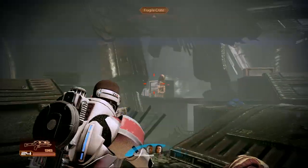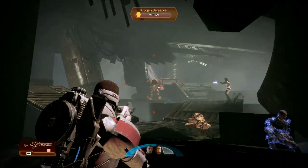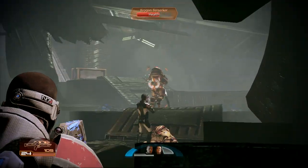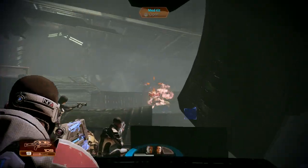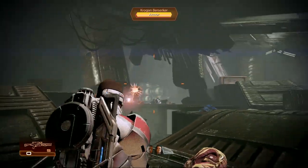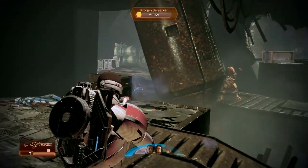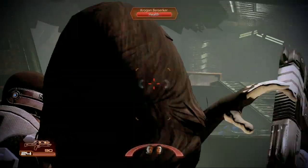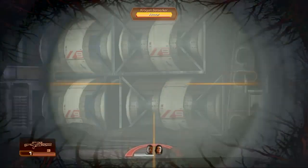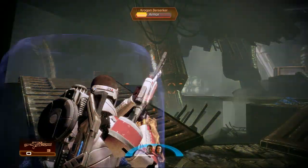So this Mass Effect wiki — Tricia Helfer's voice. She does EDI, the AI robot that controls Normandy 2. So she's definitely getting typecast as robots. I didn't really recognize her voice — I don't know if it's just because it's too generic or there's some sort of robot post-recording effect. Well, I don't think it was her voice that was the main draw of Tricia Helfer. Those voice recording guys just wanted to get her in the recording booth, even though she probably didn't dress up for a voice recording session.